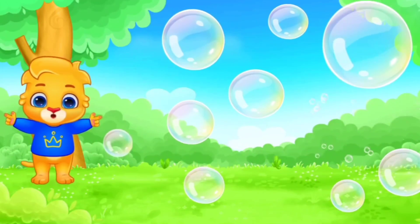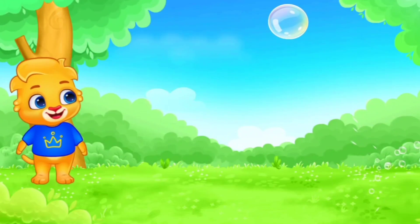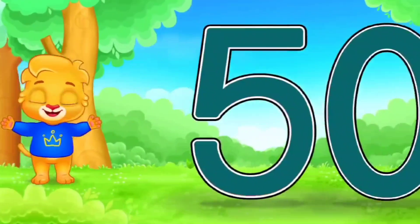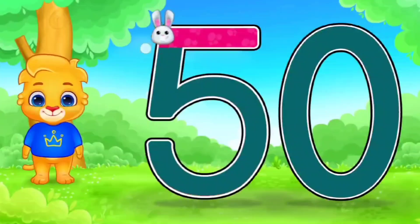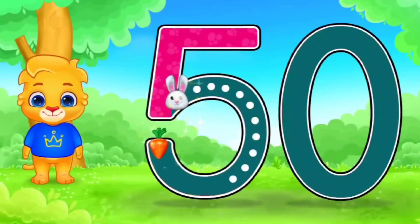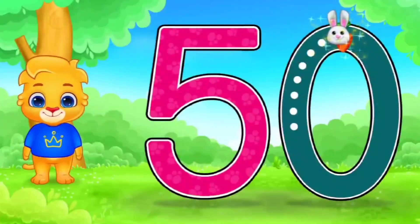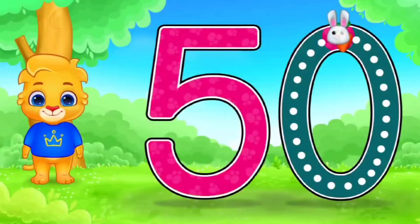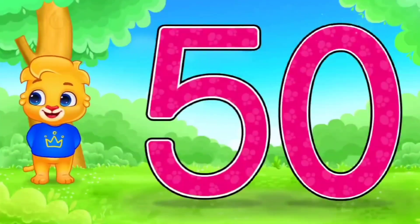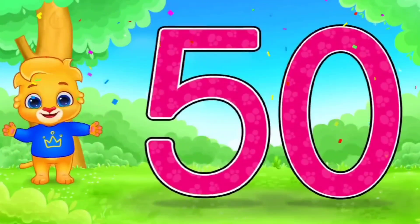I see the value. Okay, very good. Next. Fifty. First is five. Yes. Very good. And then trace zero. Amazing, outstanding. So, five and zero is called fifty. Five and zero, fifty. Very good.